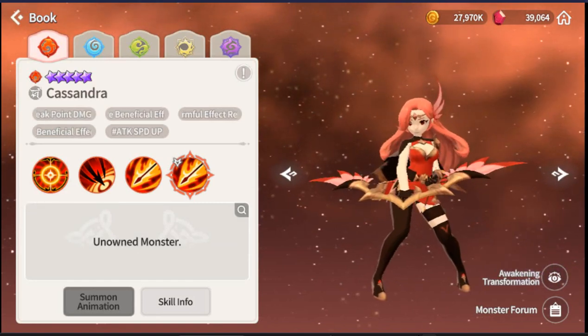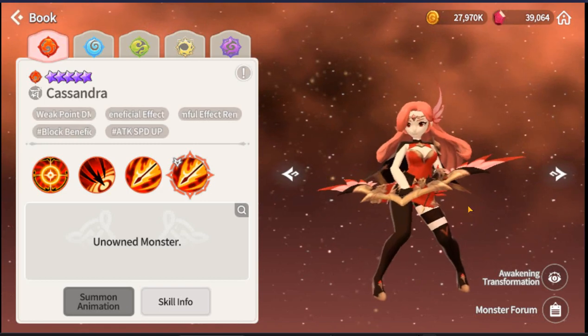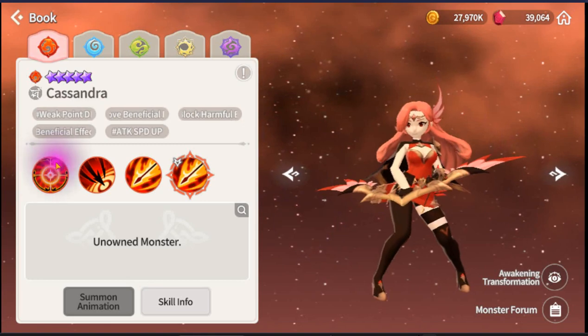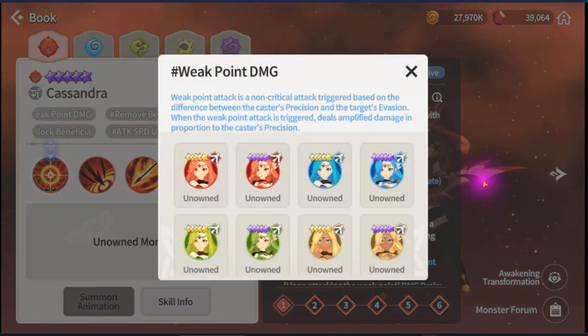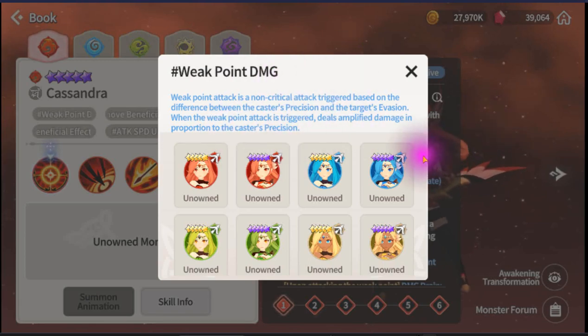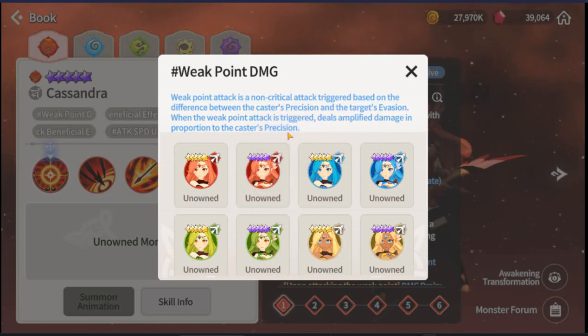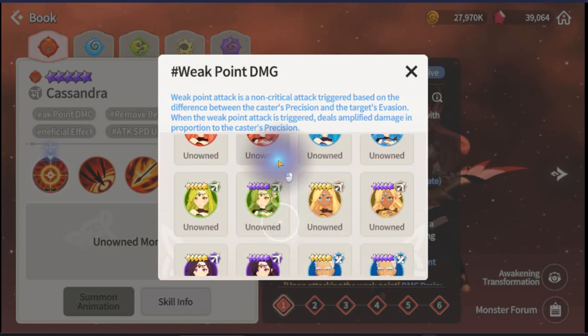Because I don't have her in Korea yet, I'm still figuring out the damage, but I think it's really strong. All of them do weak point, which triggers when you have higher Precise than the target's Evade. The way to build all of them is Attack, Crit Attack Speed, and more Precise. You cannot crit, and damage is amplified by Precise, so you don't need Crit Rate. Precise works similarly to Crit Rate and Crit Damage - just build Attack and a lot of Precise. You won't miss and you'll hit like a truck.